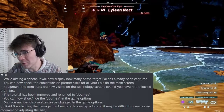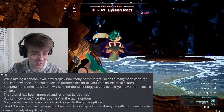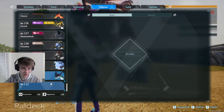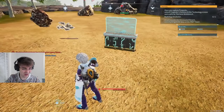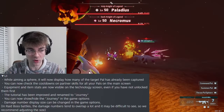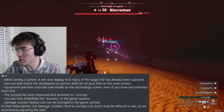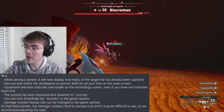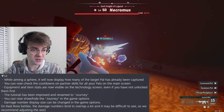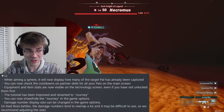UI updates: while aiming a sphere, it will now display how many pals of that type you've already captured - absolutely gorgeous. I've always had to go to the pal deck and hunt around for it. You can now check the cooldowns on partner skills of all pals on your main screen. Whenever I'm fighting bosses I constantly swap minions out, and now we have a timer so I'm not throwing them out there with bad timing - this could really speed up our DPS. Equipment and item stats are now visible on the technology screen even if you don't have them unlocked yet. I've hated having to wait until unlocking the item rather than knowing what I'm striving for.